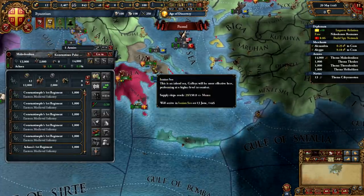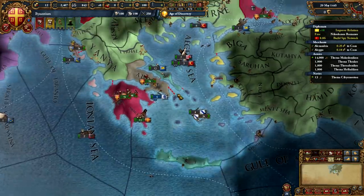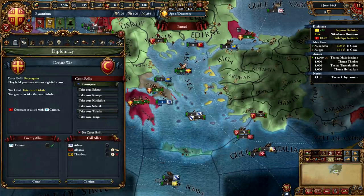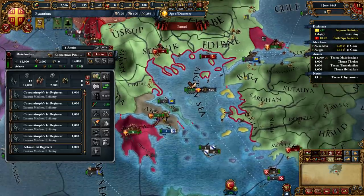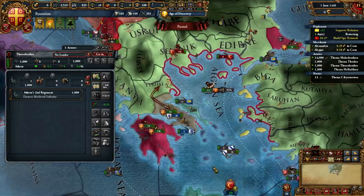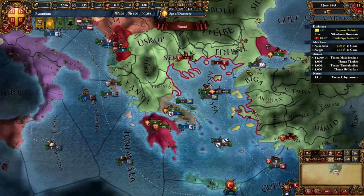I did make a small error where I should be moving my units from Achaia to Athens before the end of the month so they arrive at the beginning of June. However it's not a crisis because I do have the unit there which can comfortably reach Selenic in Macedonia, reaching the fort before the garrison reinforces at the end of June.